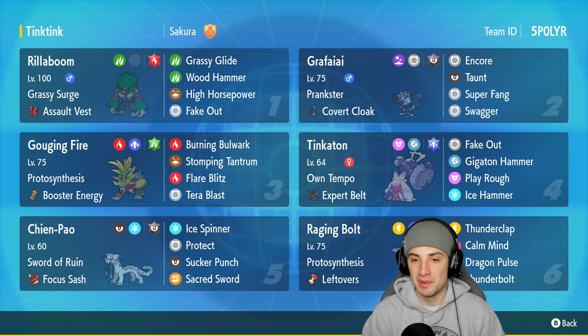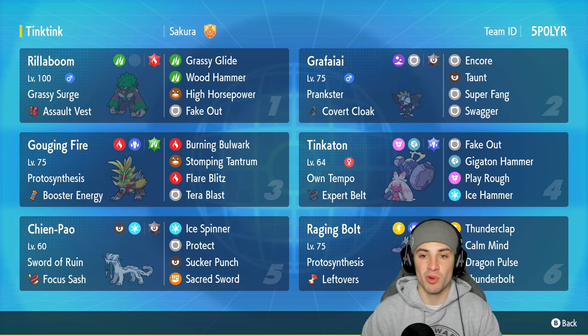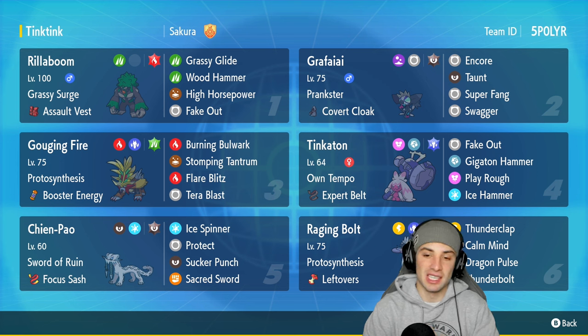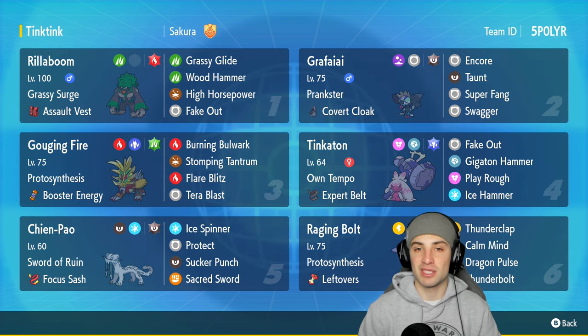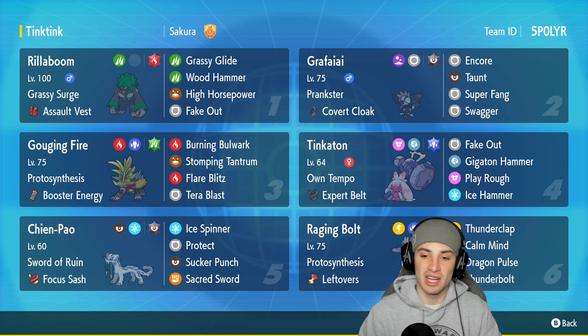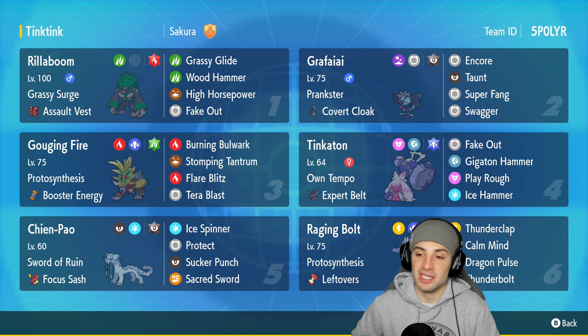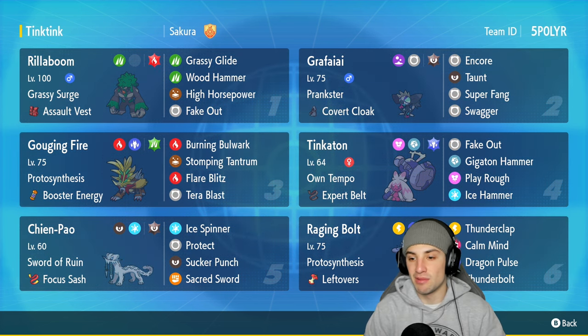We're pairing Tinkaton today with some meta Pokemon and an off-meta support Pokemon in Grafaya. Tinkaton is rocking the Own Tempo ability alongside the Expert Belt as its item, so super effective moves do more damage. It's got Fake Out for flinches, its signature move Gigaton Hammer, Play Rough for STAB, and Ice Hammer for coverage to deal with a lot of different Pokemon in the meta.